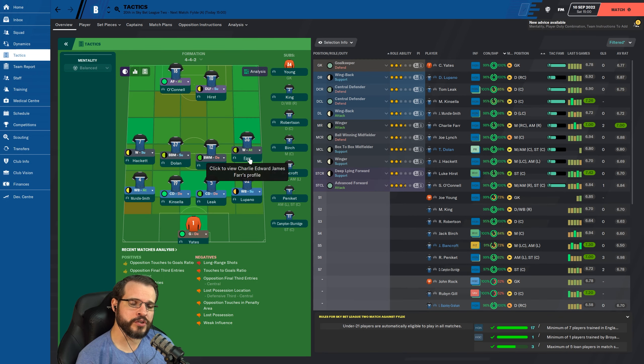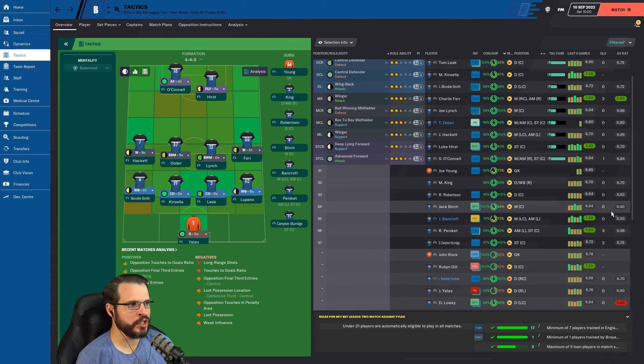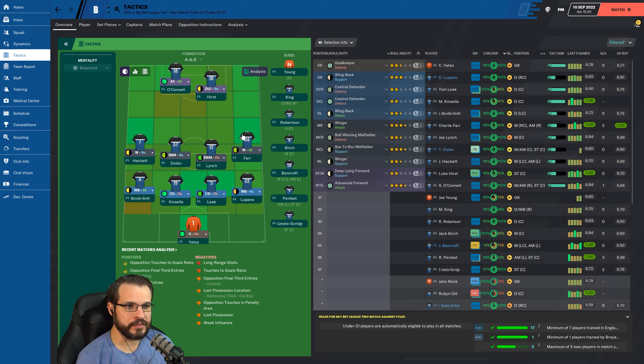We are playing a 4-4-2. I personally find the 4-4-2 a little bit boring because it's just kind of the default when you load up the game. I like to try some of the other formations, but there's nothing wrong with the 4-4-2 — it works. And it does play to some of our strengths a little bit better, especially Farr over here, who really prefers to be a winger in the midfield as opposed to an attacking winger on the right side. He's actually been playing really well — he's picked up a couple goals and has a 7.0 average rating, the best on the team.